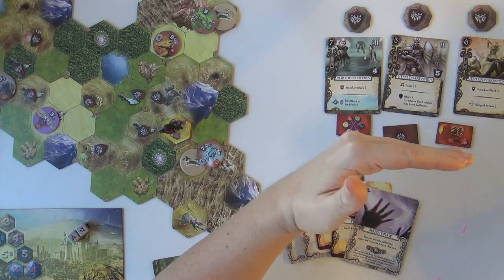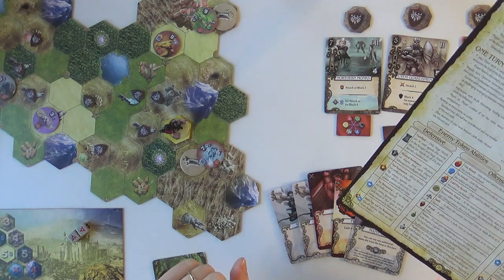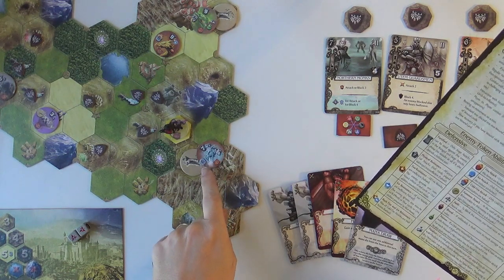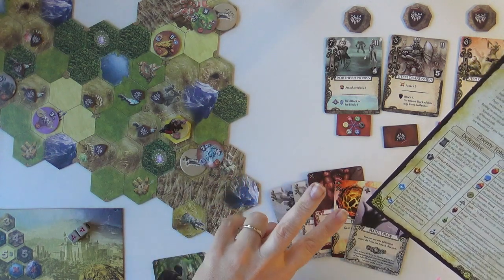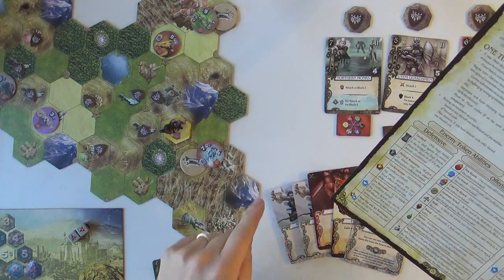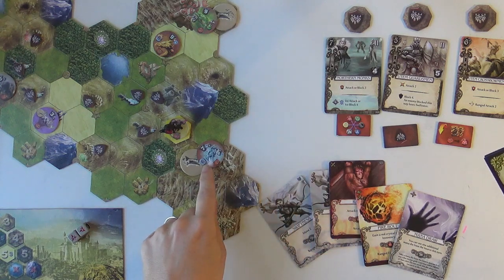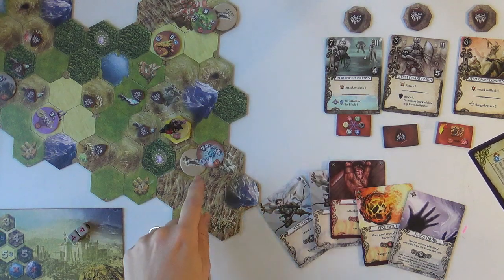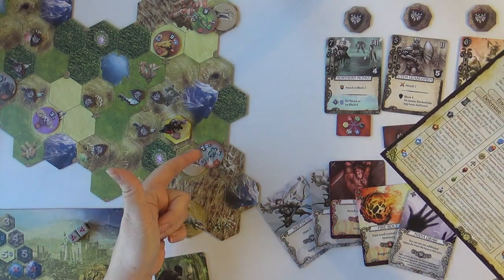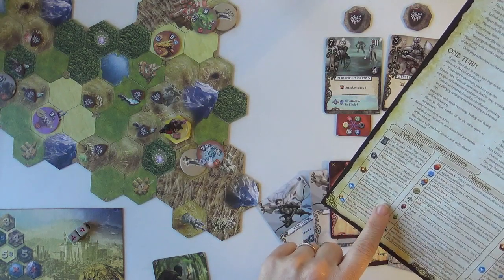Paralyzed basically means you have to block - you cannot let any wounds come through to you. And if you decide to give your wounds to your unit, kiss them goodbye. This particular draconum says we're going to have to block six. Unfortunately it's an ice attack so the only efficient blocks are going to be fire and cold fire. Otherwise we're going to have to generate double block. We have an ice block but that isn't going to cut it - it has to be fire or cold fire, so it looks like we're going to have to generate twelve block. That's crazy.